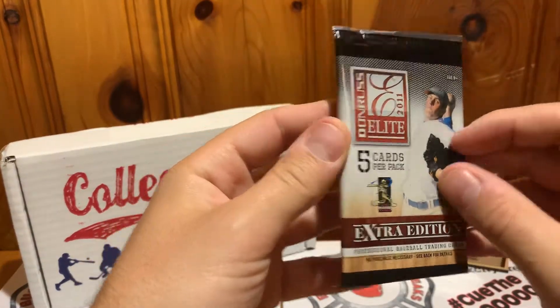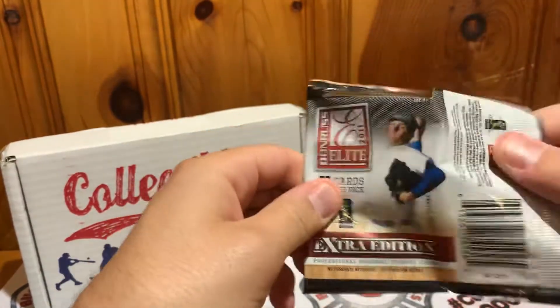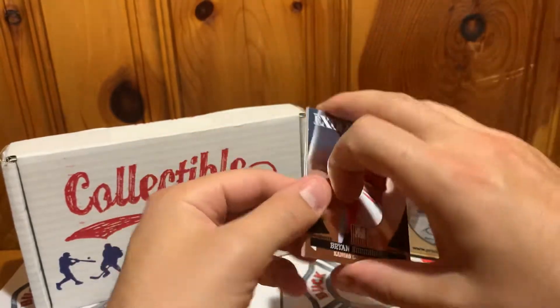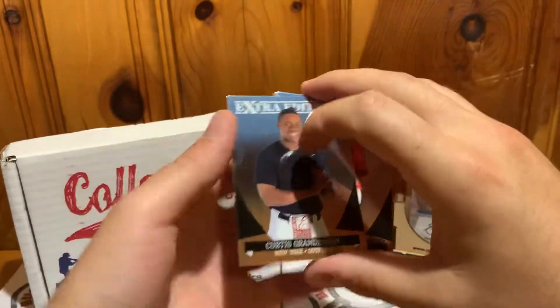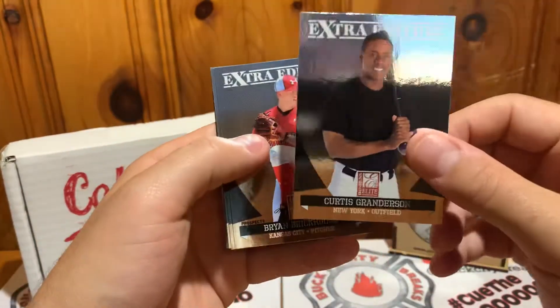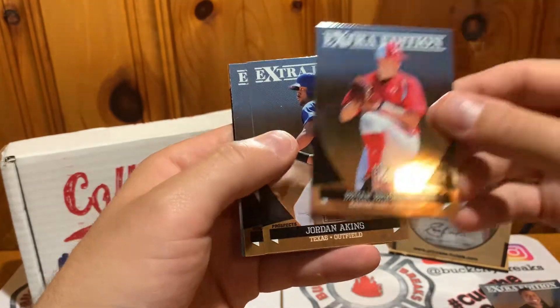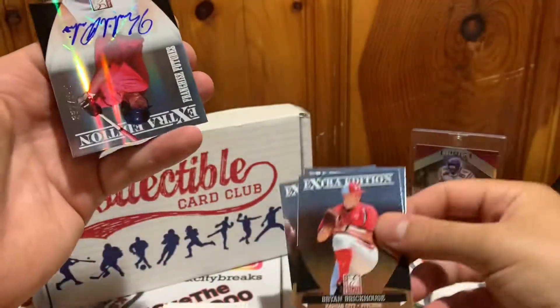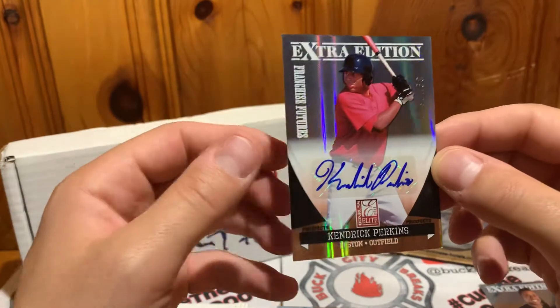Next up, 2011 Donruss Elite Extra Edition — these are all mainly prospects. You can get some autos and some numbered cards in here. We got Curtis Granderson, one of the veterans they put in there, Brian Brickhouse, Jordan Akins, Brian Flynn — and okay, we did get an auto! It is Kendrick Perkins.